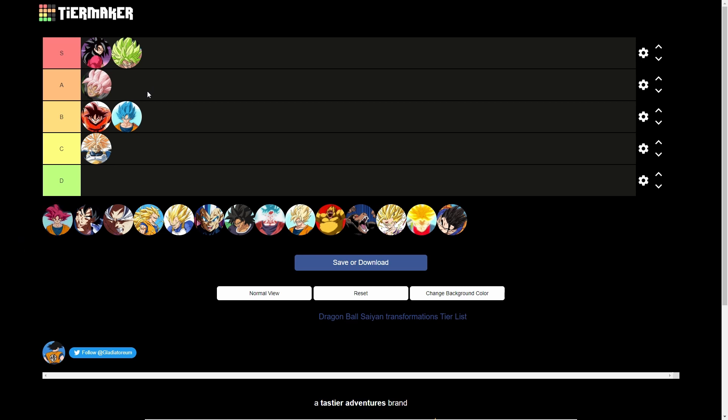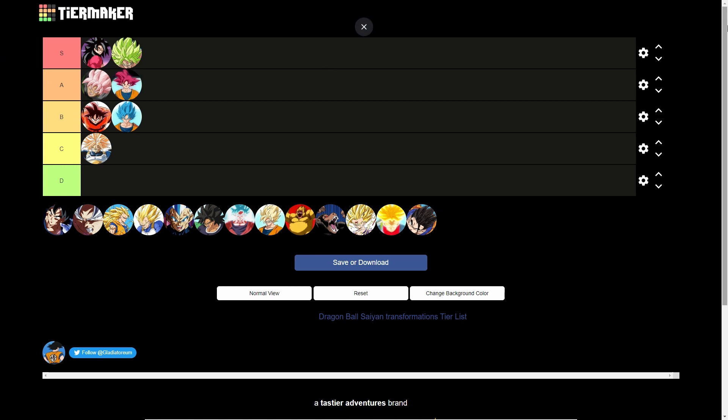Super Saiyan God — A tier. Very great form. I like how when they transform, they're not extremely skinny but a little bit thinner than their usual self. It looks cool, especially when Goku turns into it. And when Vegeta turned into Super Saiyan God, I was jumping out my seat in the theater. If you've never watched that movie, please go watch it — it's one of the best movies ever.